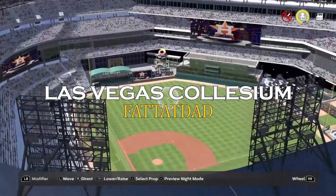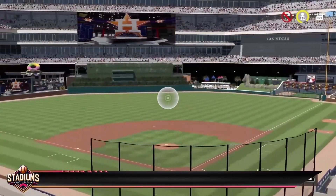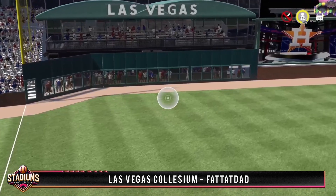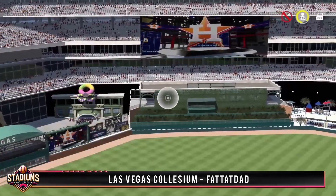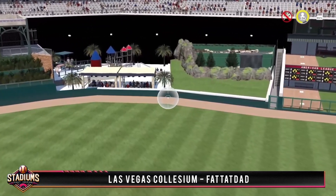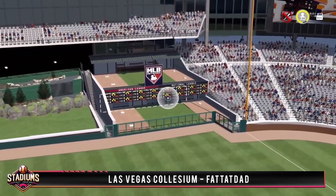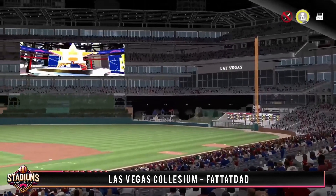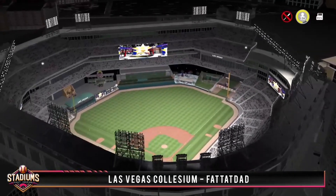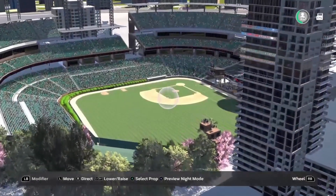Grab your sunblock because we're headed to Nevada for the Las Vegas Coliseum by Fat Tat Dad — this is another mega park holding over 53,000 fans. Right away left field looks great with some covered sections and standing room behind the wall. In center field there's some advertising next to a video board with a restaurant in the background, and on the opposite side there's a playground for younger fans and some more covered seating next to the waterfall. They've also made a really clean looking double bullpen with two heights like the one at Camden Yards. We've been seeing a lot of Vegas stadiums with the A's relocation looming and this is another fantastic one. Great job Fat Tat Dad — I know I've got a few entries from you lined up.